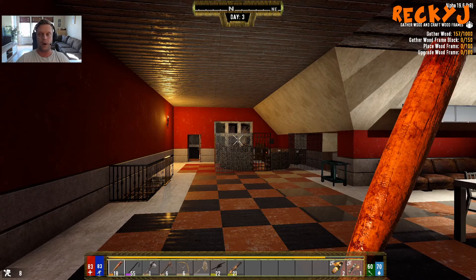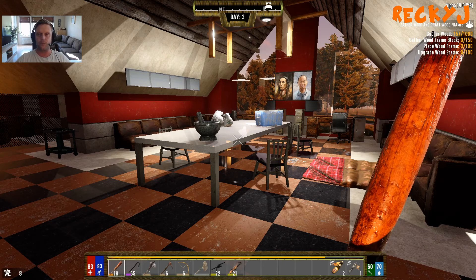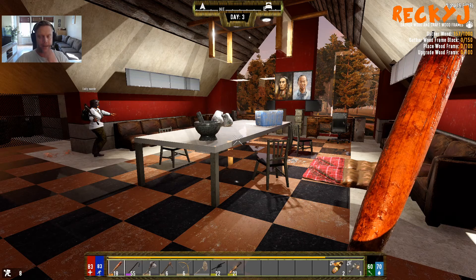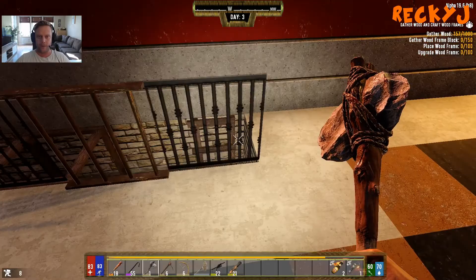We're going to get some storage sorted. I'm going to go out and start chopping a ton of wood. My objective is to go down to the first floor, clear all the rooms, and fill them with wood frames — one, because I need to get my objective done, and two, because that makes the building way more stable.